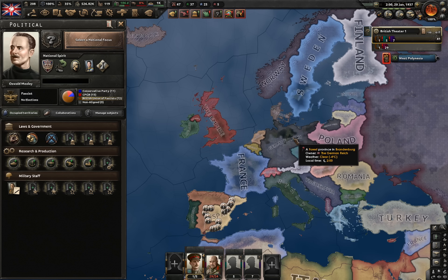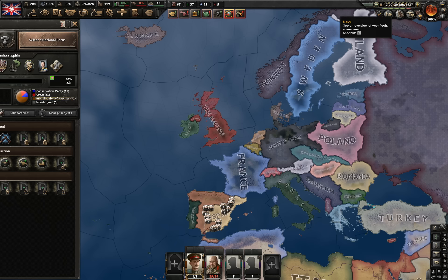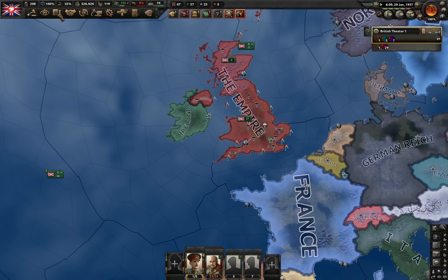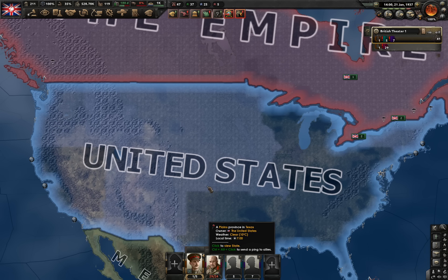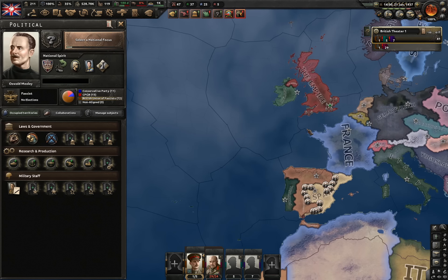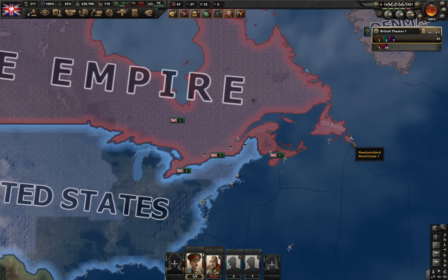This is definitely the fastest possible Imperial Federation you can have. It's not physically or mathematically possible to have it any quicker, because you have to complete six focuses — five are 70-day focuses and one is 35 days, which totals 385 days. There are 365 days in a year, so there's no way to do this in 1936. You can do it 20 days into 1937, which I just did. I would not recommend doing this though, because there's a way to core all of the USA — taking an extra year at most — and it's much better to core the entire USA. After the Imperial Federation focus, you can't add additional cores from it. Check my United Kingdom challenge video if you want to see how. But if you want the quickest possible Imperial Federation, do what I did.